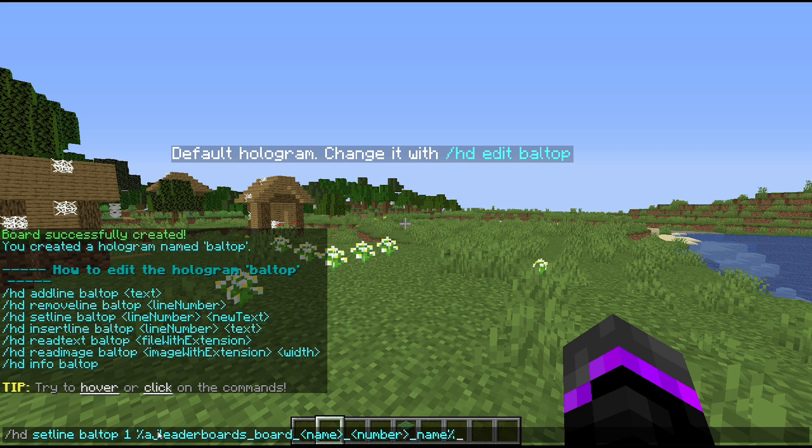I'll paste in the placeholder format from their wiki — I'll put the link in the description. The format is: `%ajleaderboards_board_[placeholder name]_[number]_[type]%`. For this balance top example, the placeholder name is `vault_eco_balance` — make sure you remove the percent signs. The number represents the rank position (1st, 2nd, 3rd place), and 'name' gives the player name in that spot.